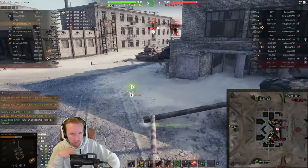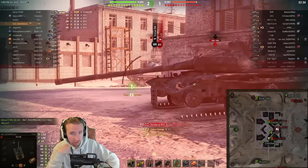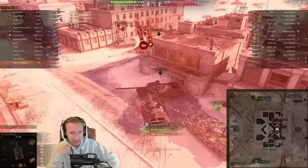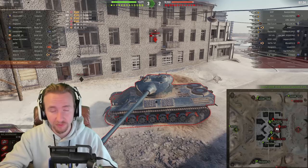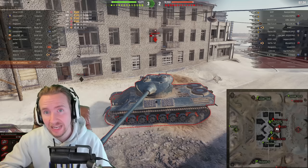We put one through the ST-I, but it manages to pen me even with that stock gun. The Super Conqueror SM puts a gold round through my lower plate, then ricochets one, and the Super Conqueror goes for my weak point on top. We've blocked 1,600 damage and done 3,000 damage in the first two and a half minutes. But if you think you can just sit in front of everything and play like a true super-heavy, no — it does have weak points. Even people who haven't learned this vehicle will randomly find those weak points.